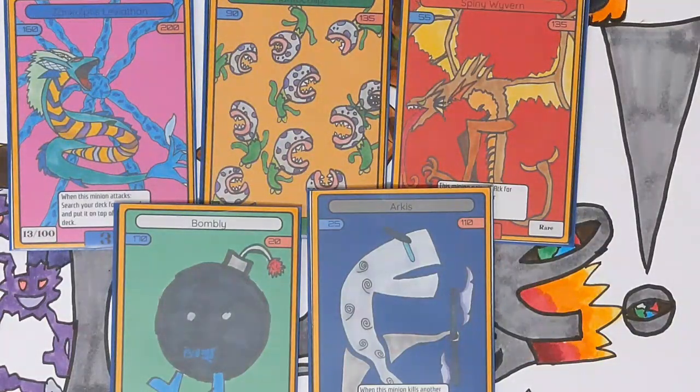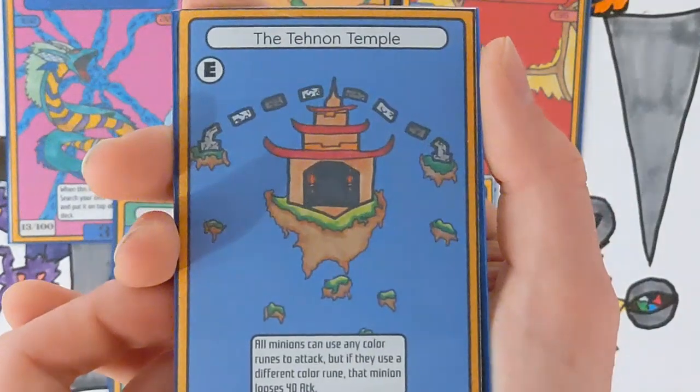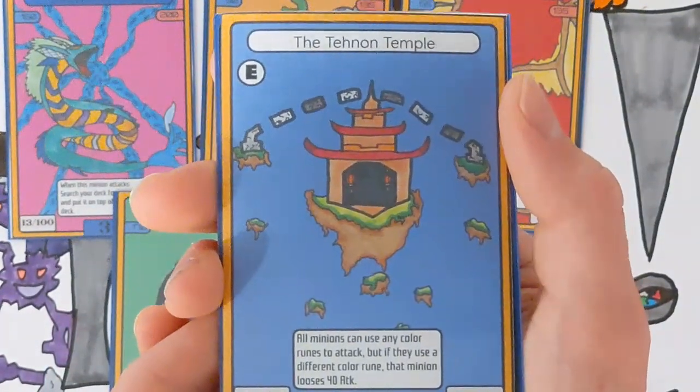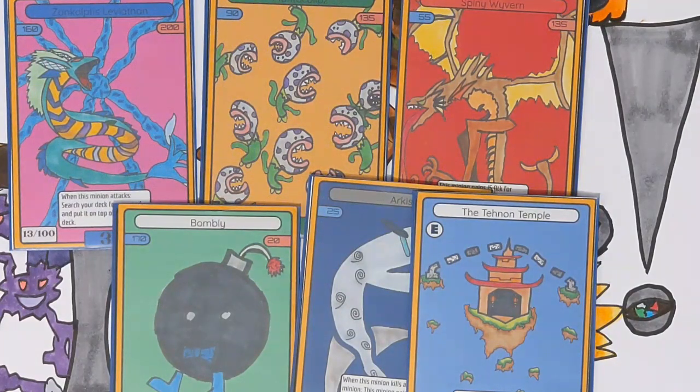Next is an environment card — the last card I want to show you today. This is definitely going to help with multicolored decks. It's the Tenen Temple. Its ability says: all minions can use any color runes to attack, but if they use a different color rune, that minion loses 40 attack. It allows you to build decks with tons of different color minions. It's an environment so you won't get it all the time, and you lose attack on those minions — but sometimes that's not a big deal if you're using big minions that don't care about losing 40 because they're already one-shotting most things.